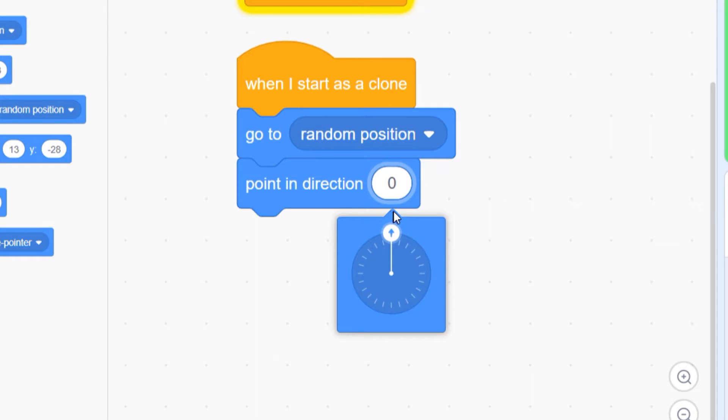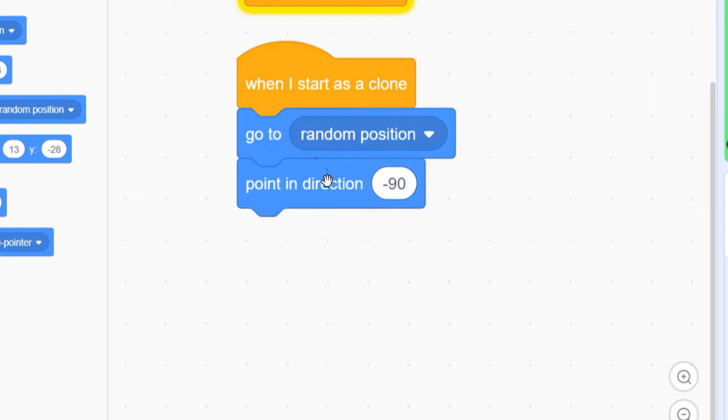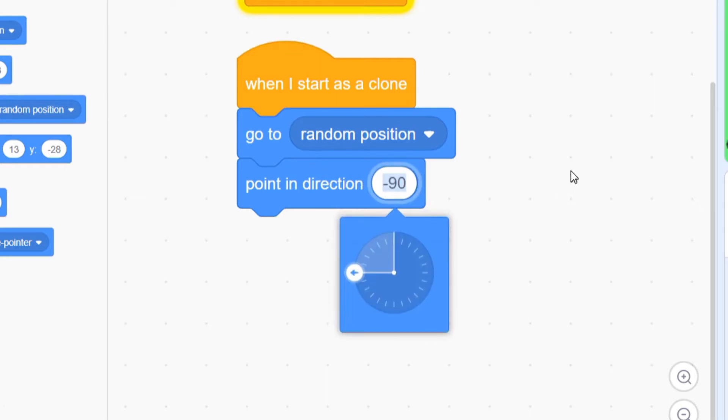The way that Scratch handles degrees is a little different from what you're probably used to. 0 degrees is at the top of the circle, and as I pull the slider down you can see the number of degrees gets higher as I drag down. When I pass the bottom and start sliding through the left half of the circle, we're getting into negative numbers. Don't worry about this too much — if you enter a number bigger than 180, say 270, Scratch will just convert it to its own numbering system.